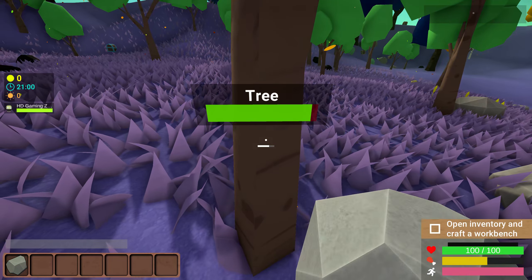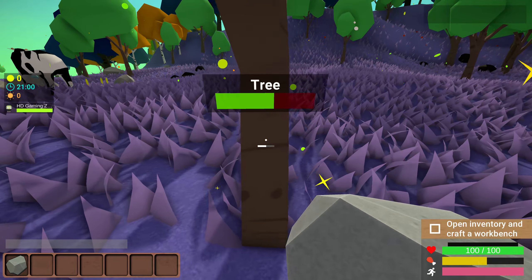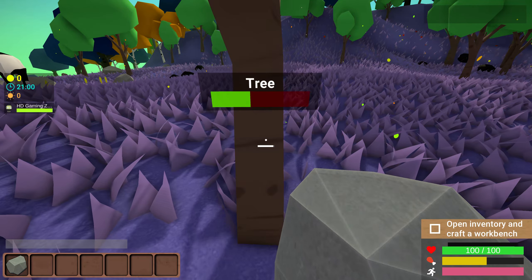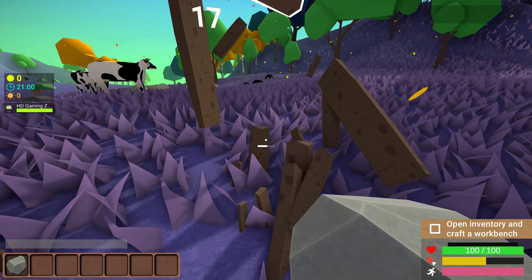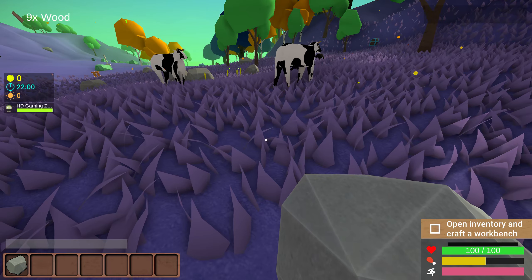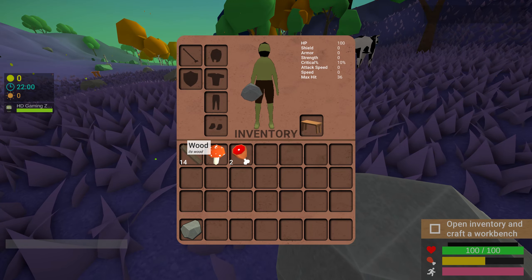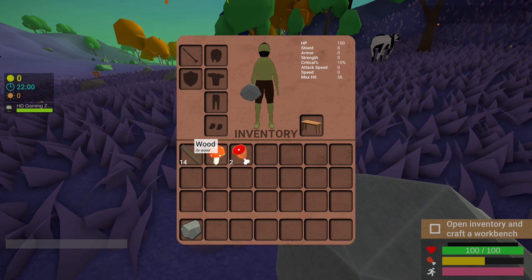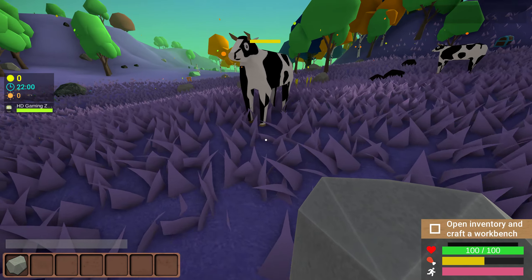So how do we start a fire? I'm guessing we whack this tree - or slap it, as they say. Now we got nine wood, let's use our tab and see what we can make out of this. There's no crafting involved?